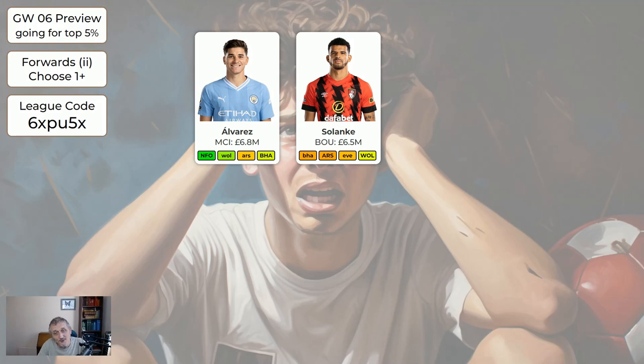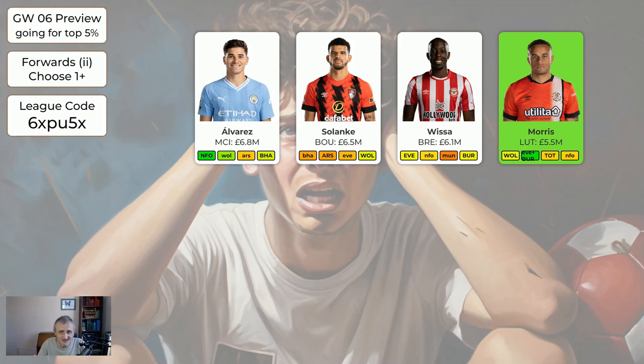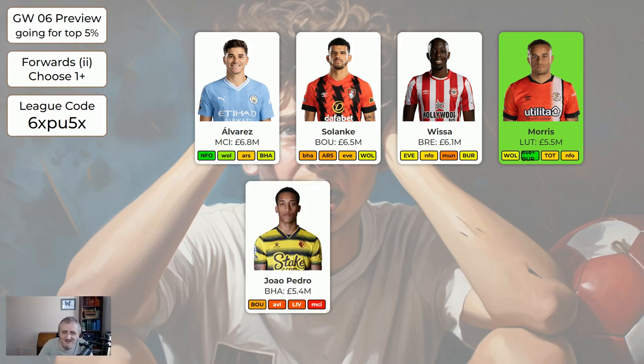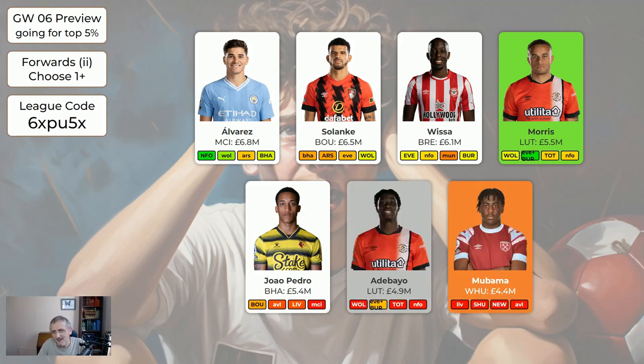Alvarez is good. Solanke — Bournemouth have some nice games coming up shortly and he's quite cheap. Visser has home to Everton, away to Forest two weeks later, and home to Burnley — very nice fixtures. Morris is green simply because he's home to Wolves this week and then has a double game week next week. I would only get him in if you can afford it with a free transfer — there's no way I'd take a minus four to get Morris. A lot of content creators will get excited about Morris and then at the end of the game week he'll have got three points. Don't go crazy over Morris. Joao Pedro is home to Bournemouth, might be all right. Adebayo is bench fodder. Mubama is worth selling because he's not even playing — he's bench fodder that's worth selling.